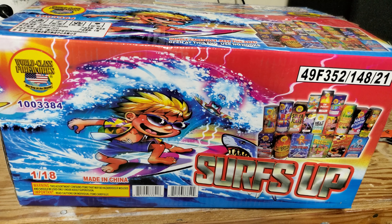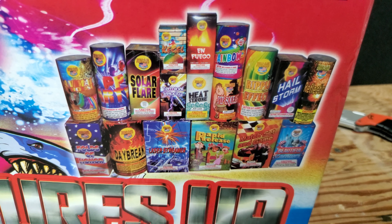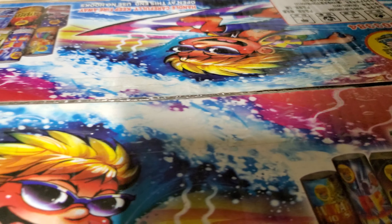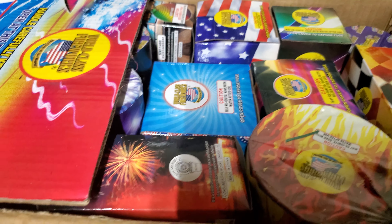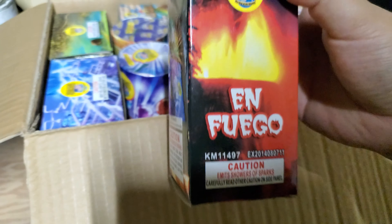Alright, got a quick little unboxing of the world-class Surfs Up Safe Insane Assortment. Comes with 18 of these little fountains. Just gonna cut it open so we can check them out real quick. Alright, first one we got is En Fuego — there's the performance, little box fountain.